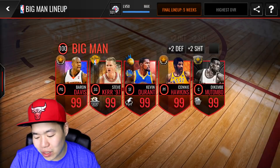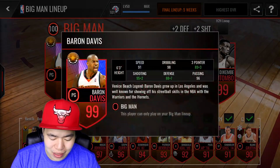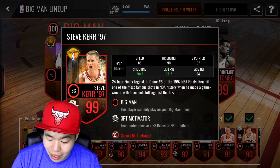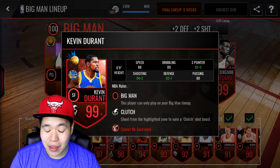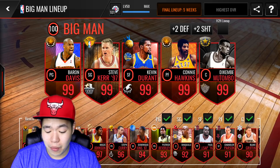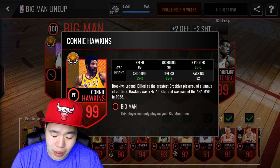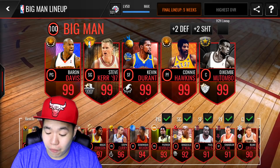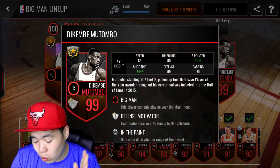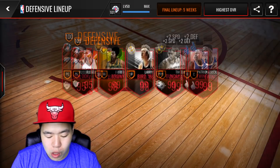The big man lineup is not as good as the other ones. We got Baron Davis, Steve Kerr, and Kevin Durant. Steve Kerr is one of the best shooting guards in the game, especially with the three-point boost — that is amazing. Kevin Durant, I don't think I'm ever going to replace him, unless there's a player with double clutch and a plus two to speed or plus two to shooting. Plus three to three-point would be overkill since I already got Steve Kerr. We got Connie Hawkins as well. And we got Dikembe Mutombo, who is also an ultimate legend — he is a monster, especially with the in-the-paint ability, though I don't think he has triple in the paint.